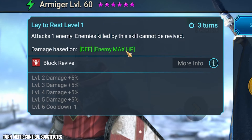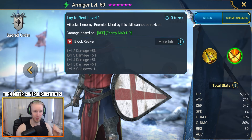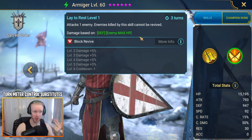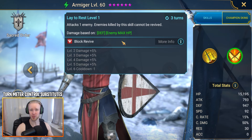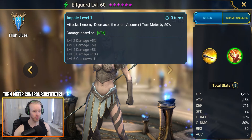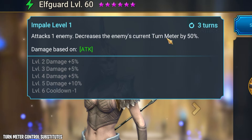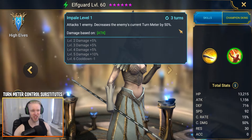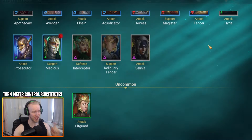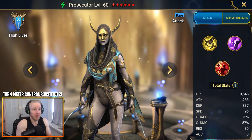Armager is also additionally good because he has a skill that deals damage based on enemy max HP on his A2, so if the Spider is already at low turn meter, Armager will automatically use his A2 and smack the Spider for a lot of damage. Another decent turn meter controller — also an uncommon champion — is Elfgaard, who on her A2 on just a 2-turn cooldown can attack one enemy and decrease their current turn meter by 50%. She can be a good backup turn meter controller, though not as reliable as Armager.